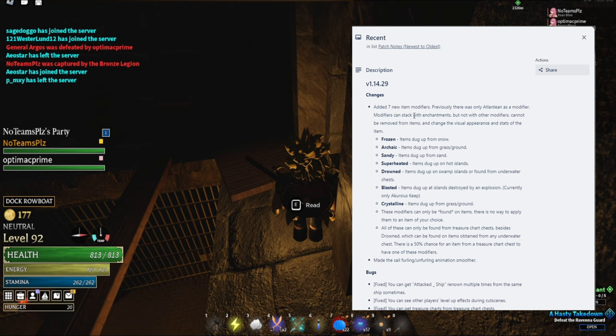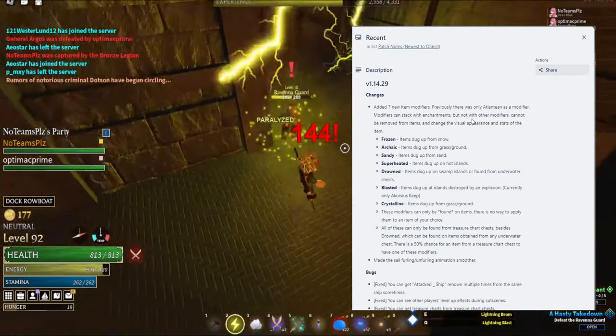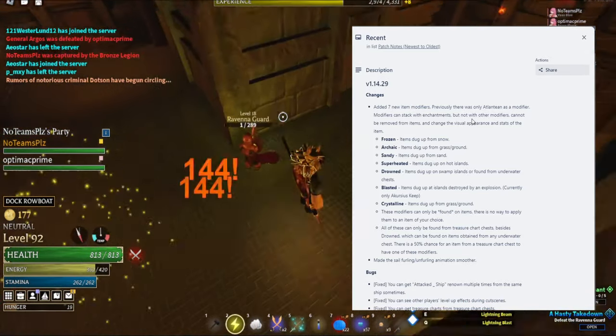Yeah, this modifier can stack with enhancements, but not with other modifiers. I mean, makes sense — how are you gonna stack modifiers on modifiers, right? So you can only have one modifier and it cannot be removed from the item. It changes the visual appearance and stats of the item. That sounds cool actually — you get a new appearance.